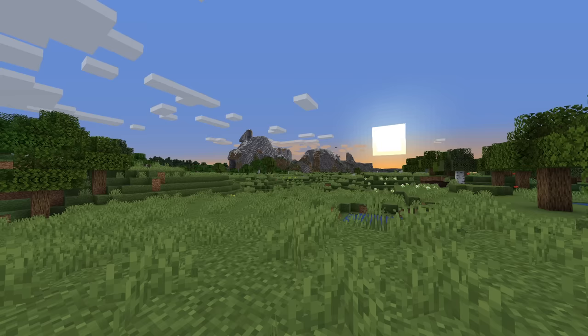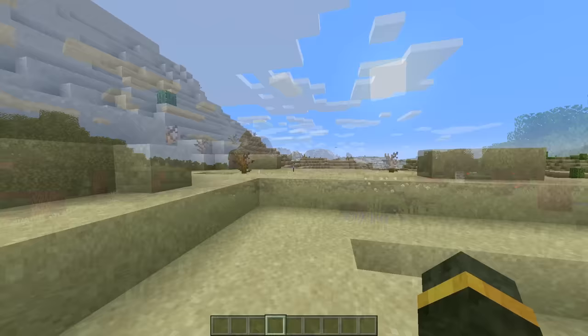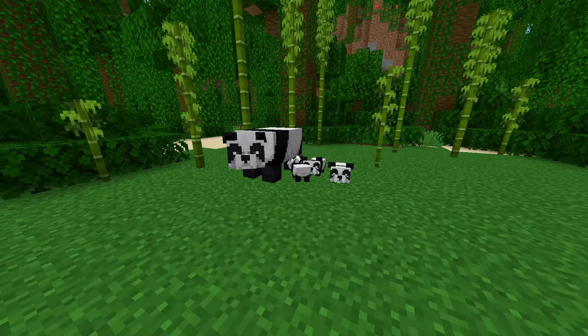Audio is a big part of Minecraft. It fills the game's emptiness by adding all kinds of music, ambient noises, or sound effects. From walking to placing and breaking blocks, rain and thunder, panda sneezing — they're all pretty important to the game. And that's why I decided to completely change them!